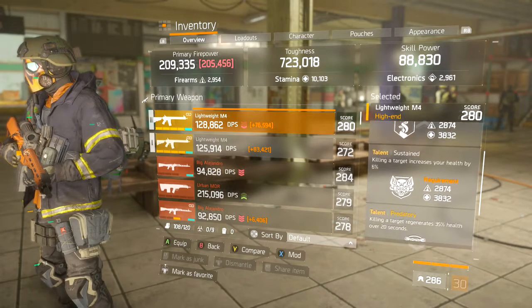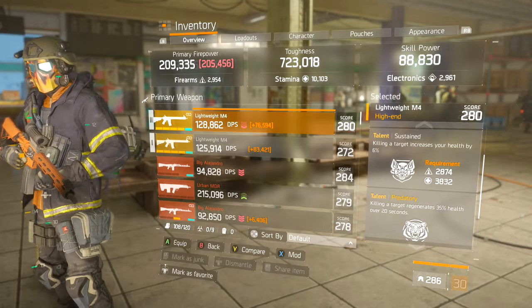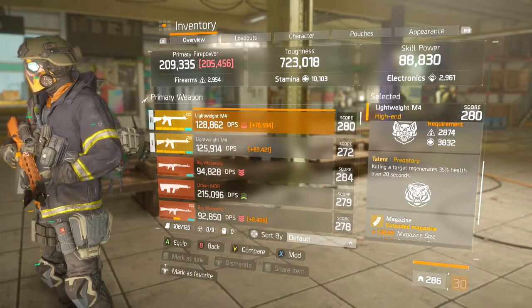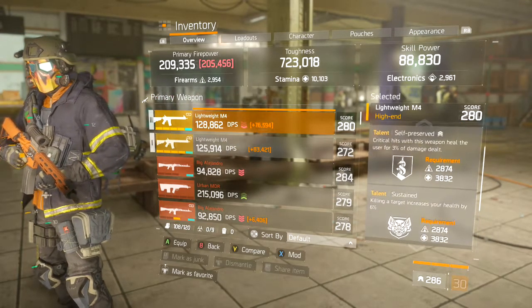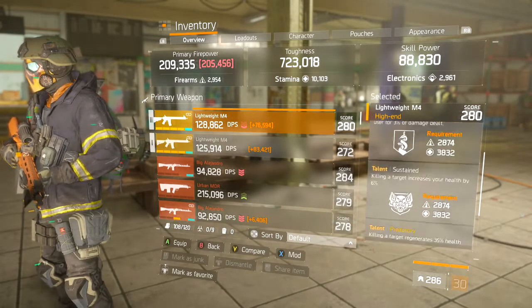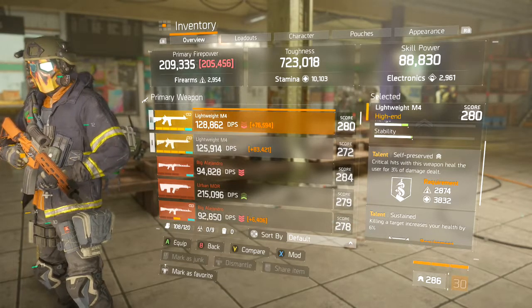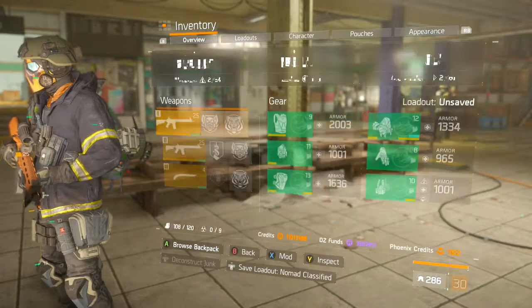The critical hit talent heals the user, and killing a target with Sustained gives you 6% health — that's really good. Plus, killing a target regenerates 35 health over 20 seconds — that's Predatory. With this gun you can basically keep yourself alive a lot longer than someone with the same build who doesn't have it. Abuse those talents on this first gun.